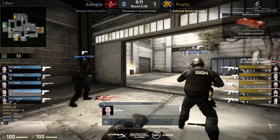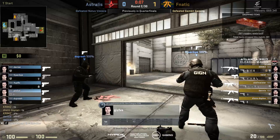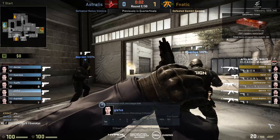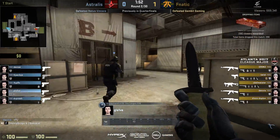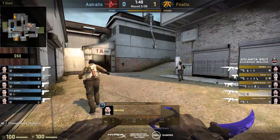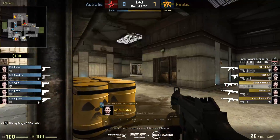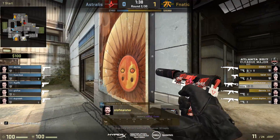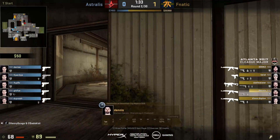I'd assume there'll be a force buy from Astralis going into round number two. There is indeed - all five players have armor and upgraded pistols. Someone like Device wanted to keep his money a little bit stronger. If they lose this, which is quite likely, he won't have that from the first gun round. It's not like they get the early buy option on the CT side. This time they play off of the A site with a little bit of aggression toward middle.